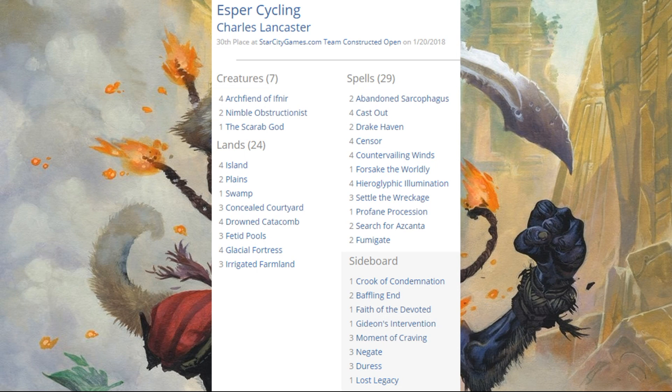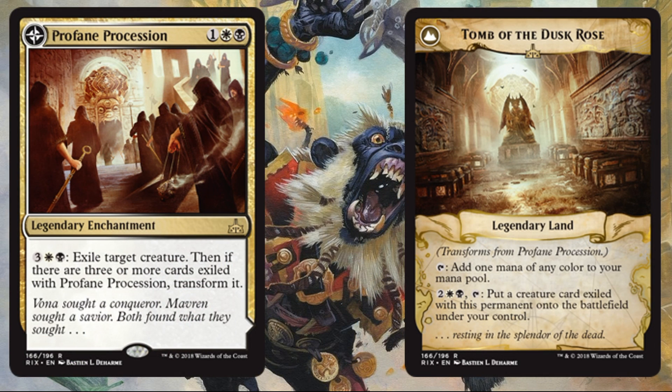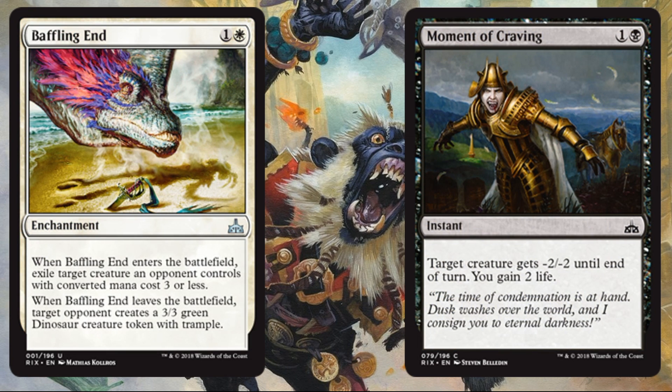Esper Cycling came in at 30th place — it didn't have a big weekend but hung in there. The deck hasn't changed much, but I wanted to point out it was running a copy of Profane Procession, which I thought was a pretty cool idea. This card also saw some sideboard play across the weekend — not a ton, but I think it has potential down the road. Out of the sideboard, it had Baffling End and Moment of Craving.